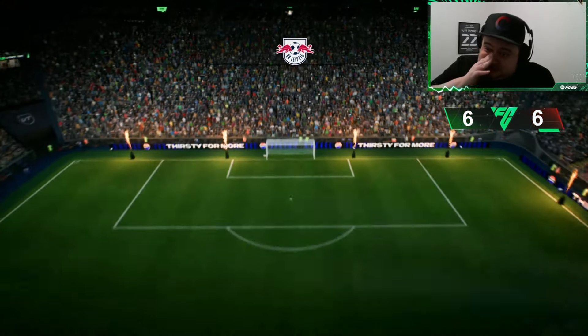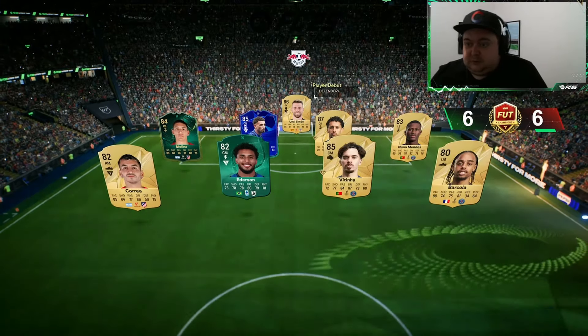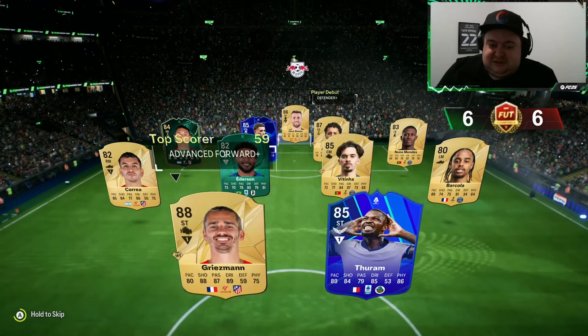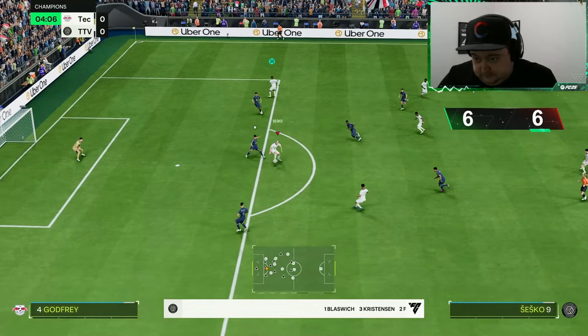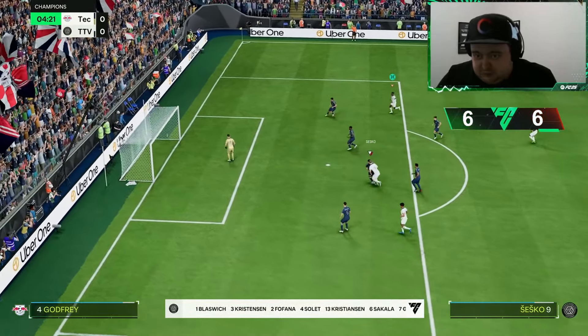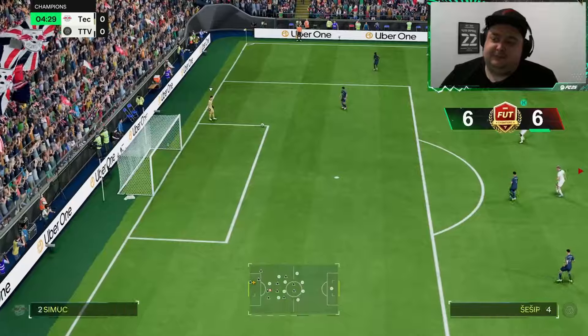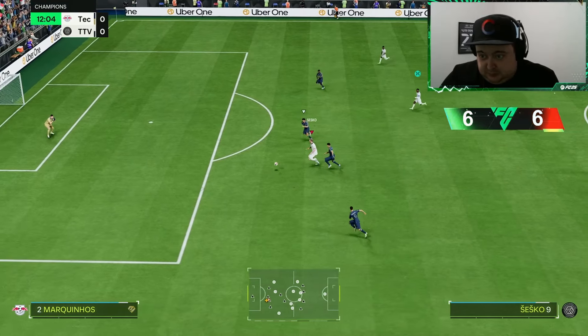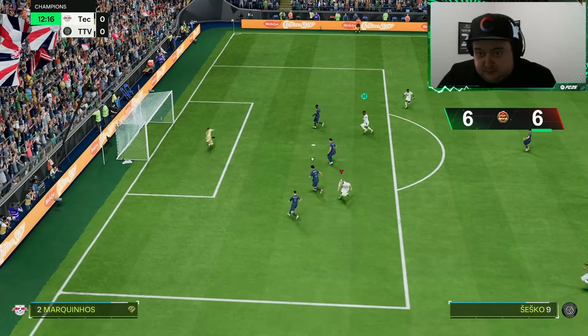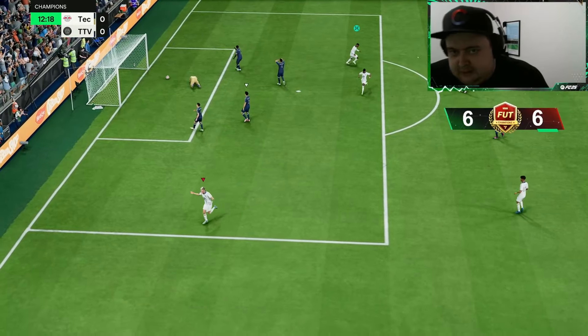We're at six wins and six losses joining us — it's been okay, been a bit unlucky. The team is very hard to use and the sweatiness doesn't help. Daka's just tough to use honestly — his touch is terrible. When he's shooting he looks great, but he's just pace, that's what he is. One touch, just go bang and boom.